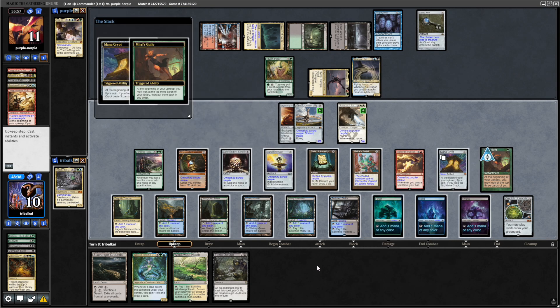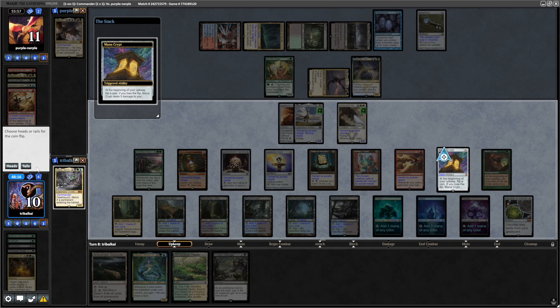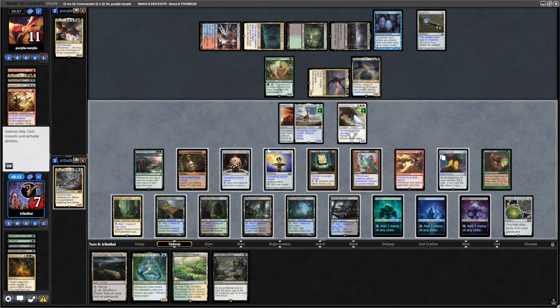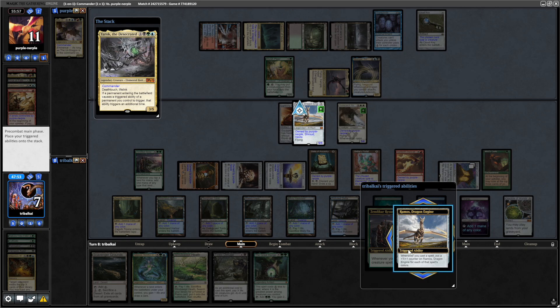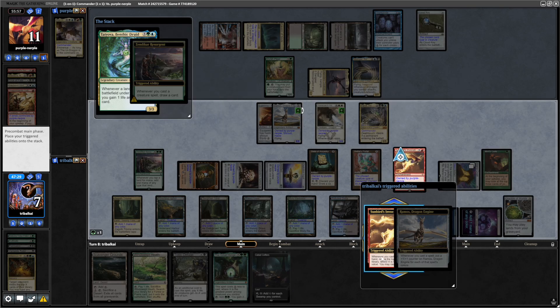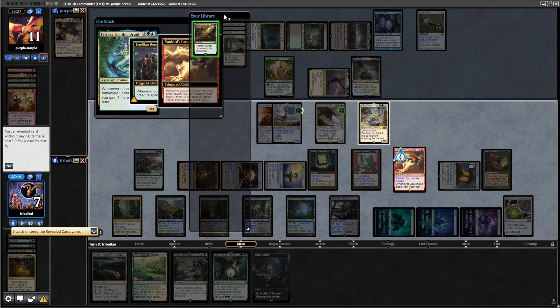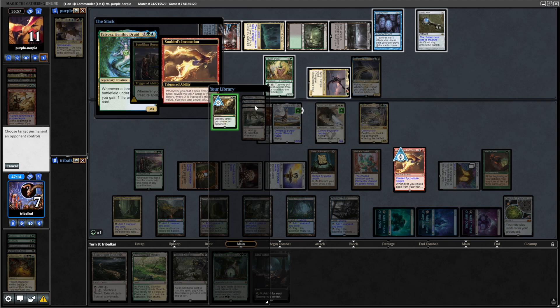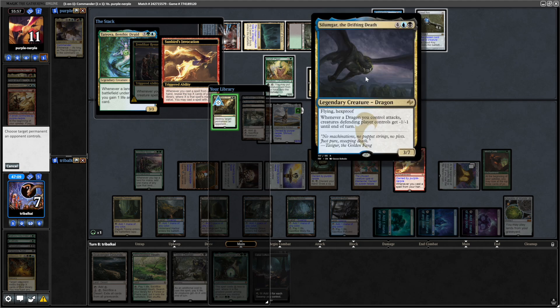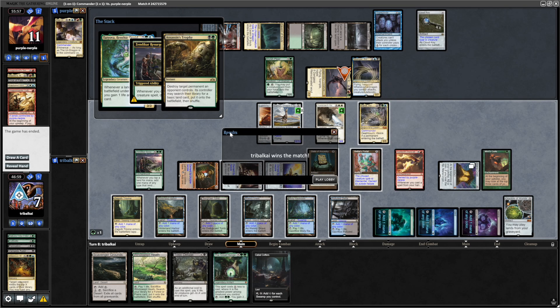We've got a serious turn coming, I think — hopefully we don't get bolted by the Crypt. We've got Mirri's Guile to look at some stuff on top. The Great Henge makes it even better. We'll go Drowned Catacomb, draw into both and shove both of them on top — we'll be able to draw both thanks to the Tatyova. We do get bolted. Throw down Yarrick first of all, Ramos getting way bigger, then we can go for the Tatyova. Really making use of the double mana here. Draw a card with the Zendikar Resurgent, Sunbird's Invocation triggers, we get more counters on the Ramos, and we do get an Assassin's Trophy. Silumgar has Hexproof — so maybe we just go for the Darugaz again. Counters continually going on to the Ramos, and our opponent decides to scoop there.